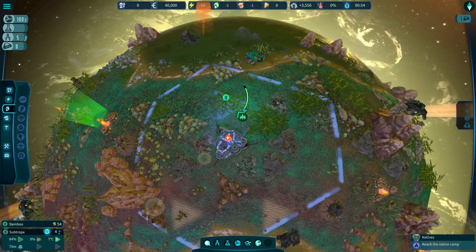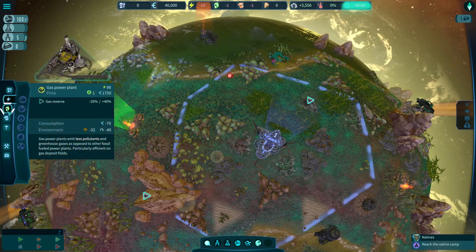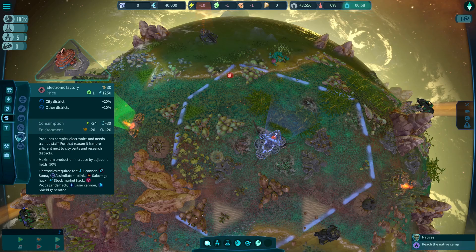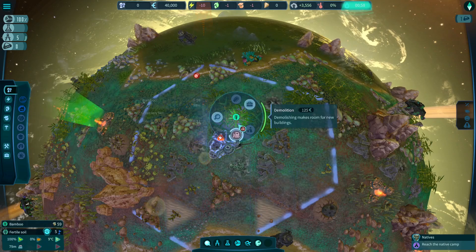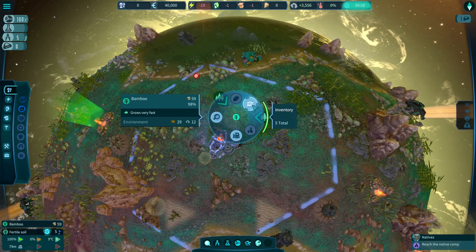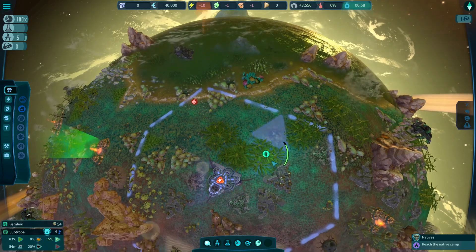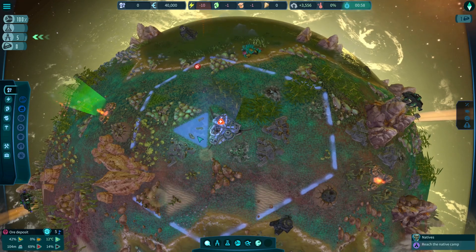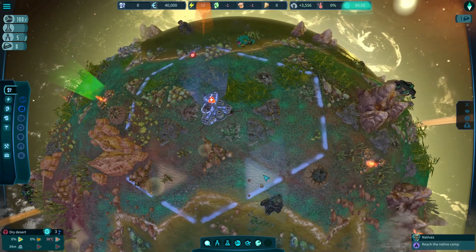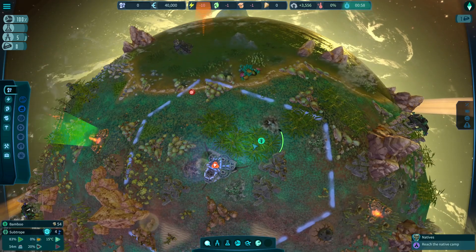We had to make an emergency landing - not enough fuel for a well-planned approach. We could use some help. We've spotted a few life signs - try to get in contact with them. We need to reach the native camp. First we need power, food, all that good stuff. Let's pause. We've got five tech licenses, no energy, no power, no goods. We need some city districts. I don't want to put them on top of those ores. There's gas reserves, gold, and uranium - I kind of want all that stuff.